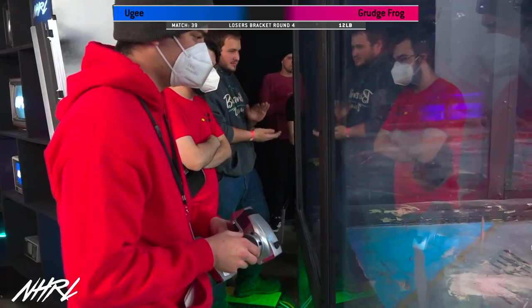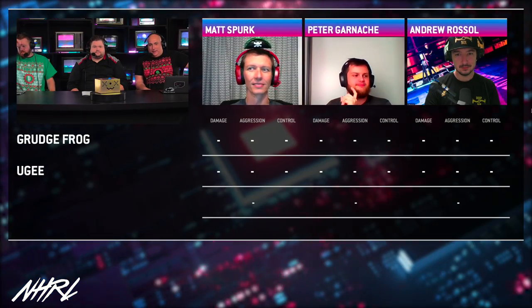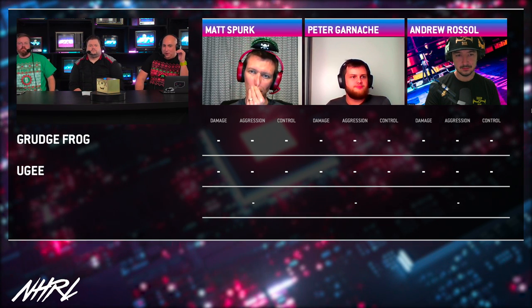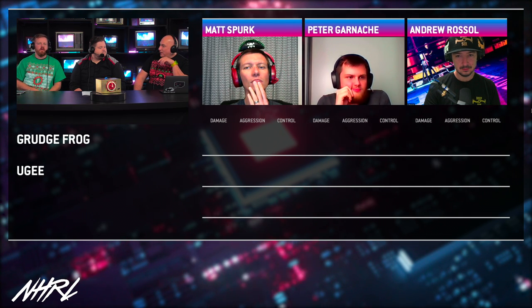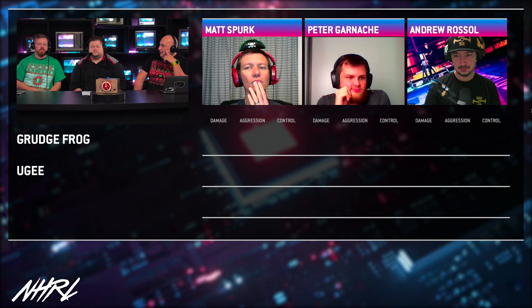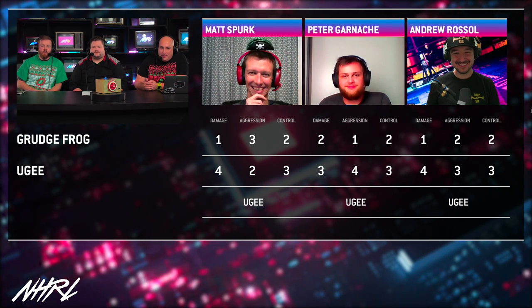Wow, we just met the judges and we're gonna immediately put them to work — Yuge versus Grudge Frog. Here's what's gonna happen: the judges are going to put in their scores independently, without knowing what their fellow judges are scoring. Then we're going to display the scores, because we live in 2021 and we should be able to see judges' scores in real time. Plus, we want to give the internet much more fodder to get angry at these judges — actual numbers help with that. If you're upset about a match, you can watch the video tomorrow, come back to the judging, and see which judge you're most upset with. No pressure, Matt, Peter, and Andrew. No pressure. All right, let's see who's the winner — unanimous decision!